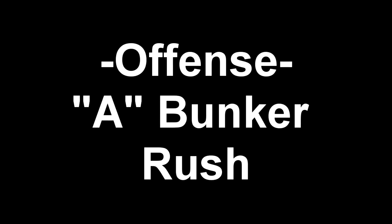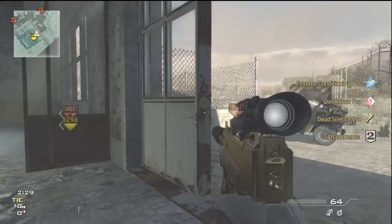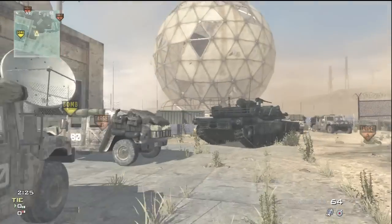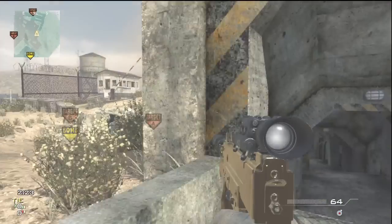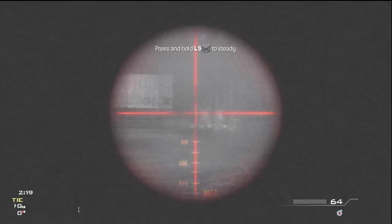The second rush is an offensive rush — it's the A bunker rush. This one's tricky because it's hard to get out of your spawn this way, but in order to do this you just want to wait a couple seconds while the stuns fly over. After the stuns are done you can run over, stun the middle, stun inside the bunker, run right down the stairs towards A and you should be good.